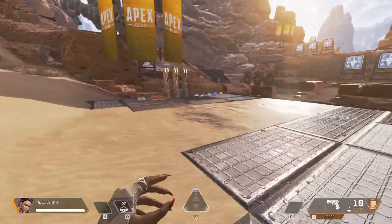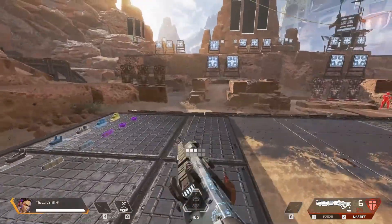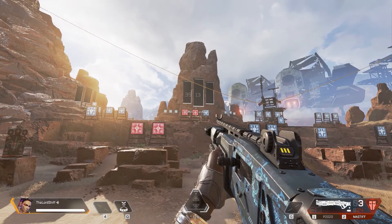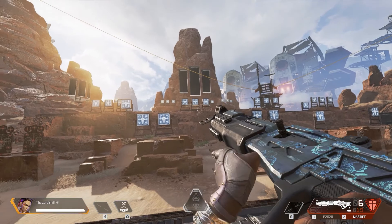Compared to the Peacekeeper, the Mastiff has a very large horizontal spread. If you do not use ADS, you will notice that the damage output is very low at distance. To have a high damage output on single targets, you will need to use ADS.